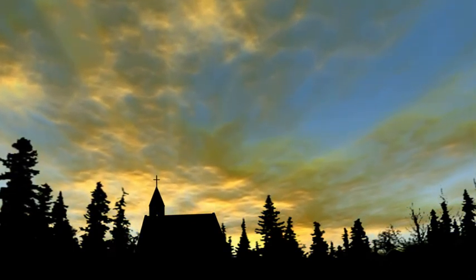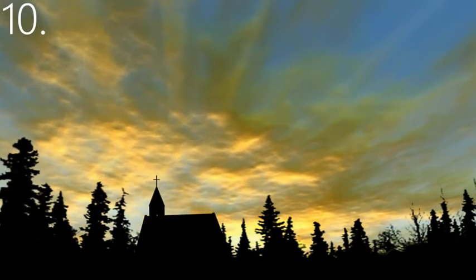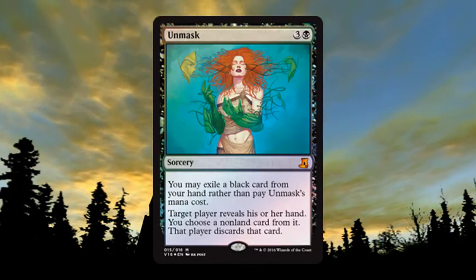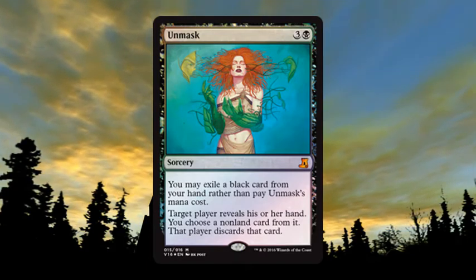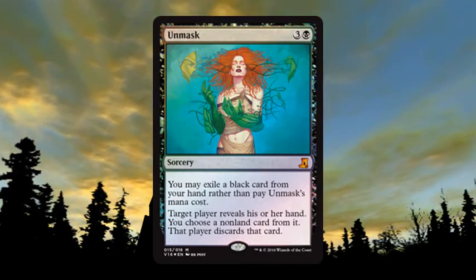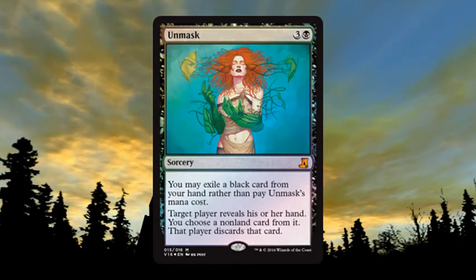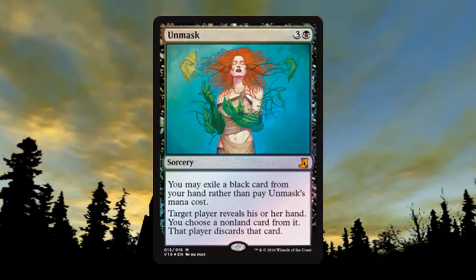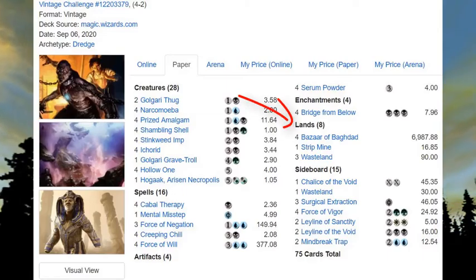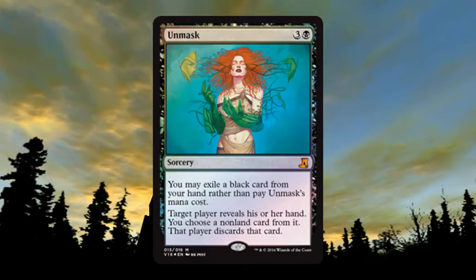We're going to start with a cycle of cards that are basically free. At number 10, the first one is Unmask. Don't mind the mana cost because you'll probably want to read the first line of text: 'You may exile a black card from your hand rather than pay this mana cost.' Then target player reveals their hand, you choose a nonland card from it, and that player discards that card. This is good in many ways. Decks like this because sometimes they're manaless — we see this played in manaless Dredge in Vintage, where Dredge does not use any mana and pays everything for free.